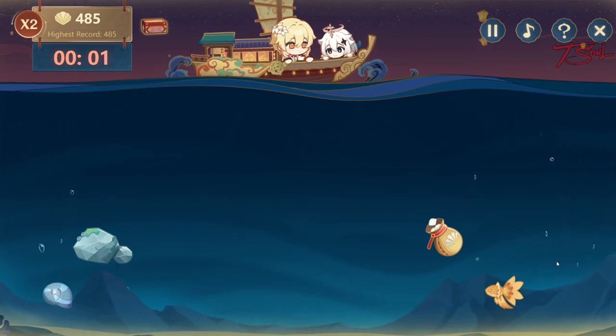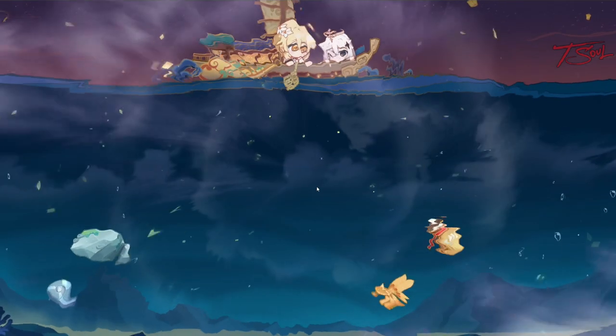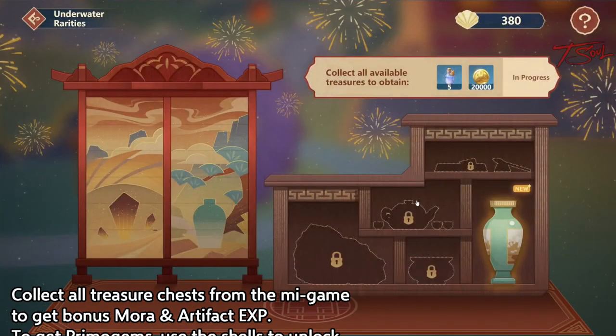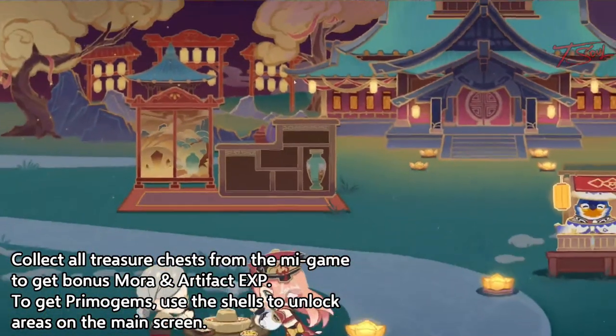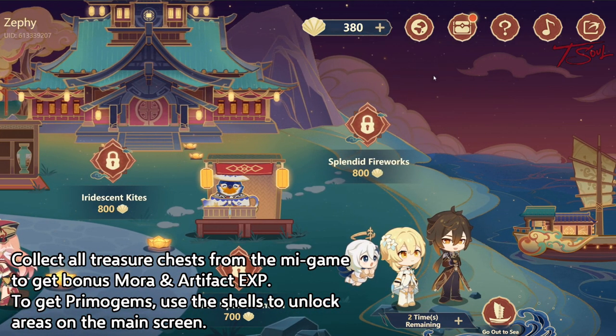After you get all these shells, you can unlock new areas, and that is how you get more primogems. You can also get some bonus items by collecting the full set — you get a little bit of Mora and Artifact EXP. But what you really want is to unlock the areas on the main screen. Each area costs 700 or 800 shells, and that is how you unlock the primogems.